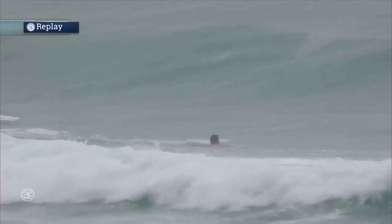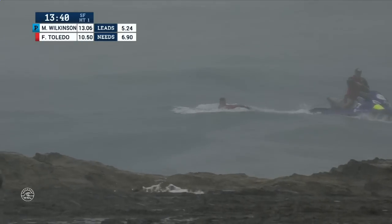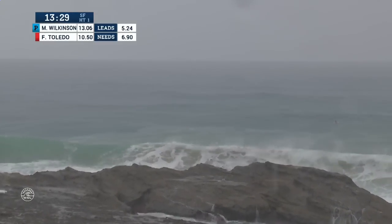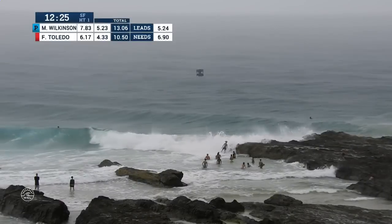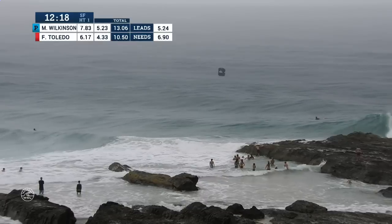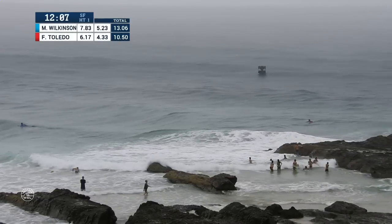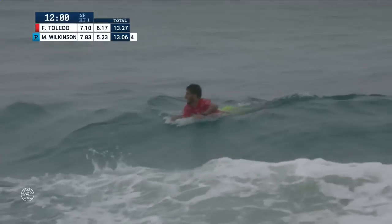This should be the best score of this heat. Wilco does have a 7.83 — I'm not sure it's going to go that high. Felipe Toledo, a brave effort so far, still fighting through the pain, hurting himself earlier on a huge air reverse attempt. And that score came through for Felipe at a 4.33 — so he's still after a 6.9. Matt Wilkinson fighting fit out there at the moment. 4.3 for that one. He had a 4.33 in his previous wave — that was the wave with the air reverse attempt. And he's just about to lock in a 7.1, and that gets him into the lead. Matt Wilkinson now back in second position, and he is chasing a 5.44.